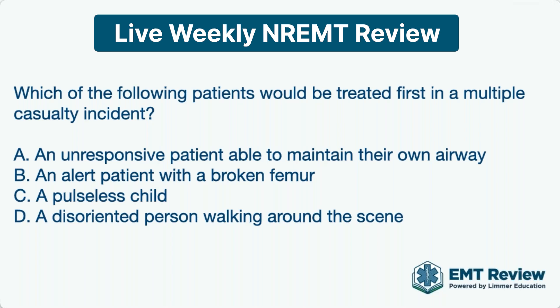We're not asking which one would be tagged the most serious — it's which would be treated first. The correct answer is Choice A, that unresponsive patient able to maintain their own airway. Why does it say able to maintain their own airway? Because if an unresponsive patient can't maintain their own airway, they get tagged black. A multiple casualty incident is a really difficult situation. Choice A is the correct answer.